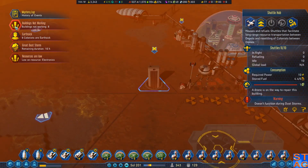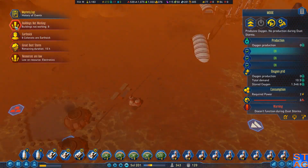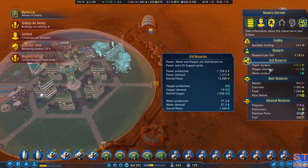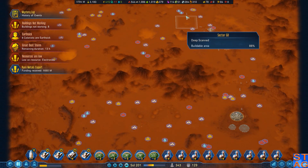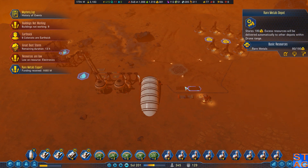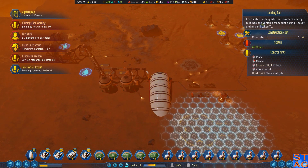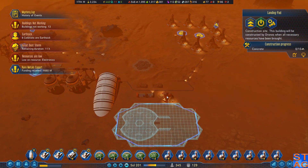Shuttle hub, shuttle hub, shuttle hub. Let's check in on Sweets — got plenty of rare metals coming down here. Let's put up a landing pad — a little landing pad here.